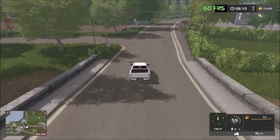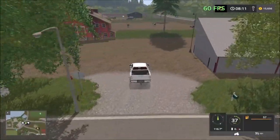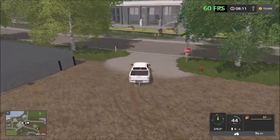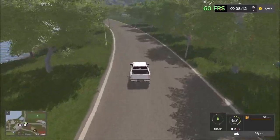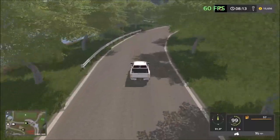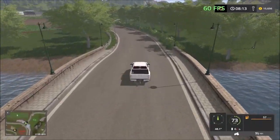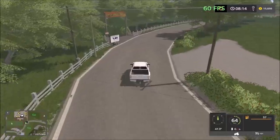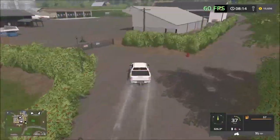Over here we have the straw sales point, then the vehicle shop, and then the straw sales point in here. There is a cow facility there — we visited that when we first started the game. We're back to the farm now. A very nice design to the map — a redesign of it. There is the second entrance.